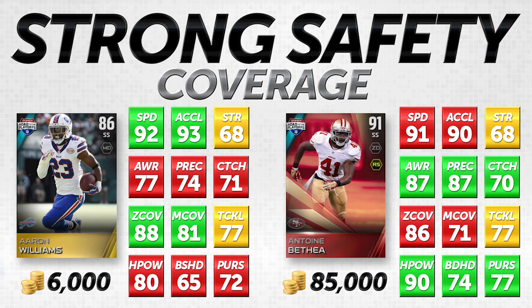The first grouping is your coverage safety — strong safeties that are good in coverage. The attributes we're going to be looking at are 12 of them: speed, acceleration, strength, awareness, play recognition, catching, zone coverage, man coverage, tackling, hit power, block shedding, and pursuit. All of these attributes mean different things depending on how you play. The most important things in my personal opinion are the attributes that relate to what you want that safety to do — in this case, coverage.